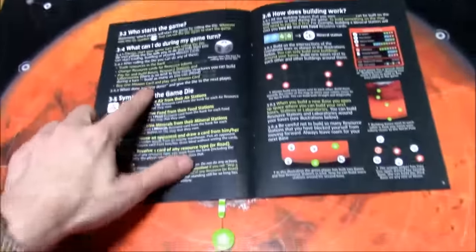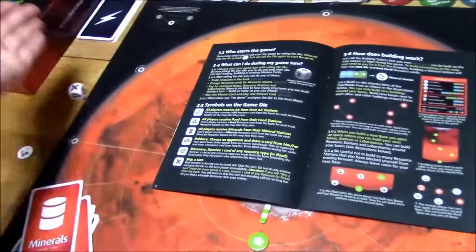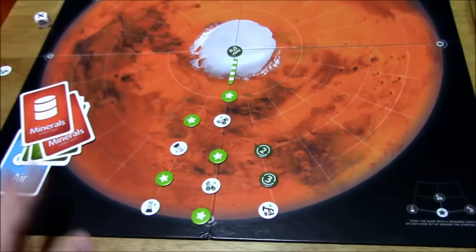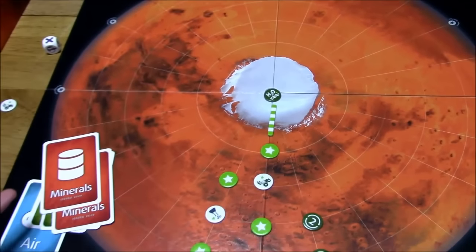You can also buy one card and play one mission card per turn. So you can buy one and then play one. If you happen to have more than one, you can still only play one. Players will continue taking turns until someone reaches the north pole, and the first player to do that wins the game.